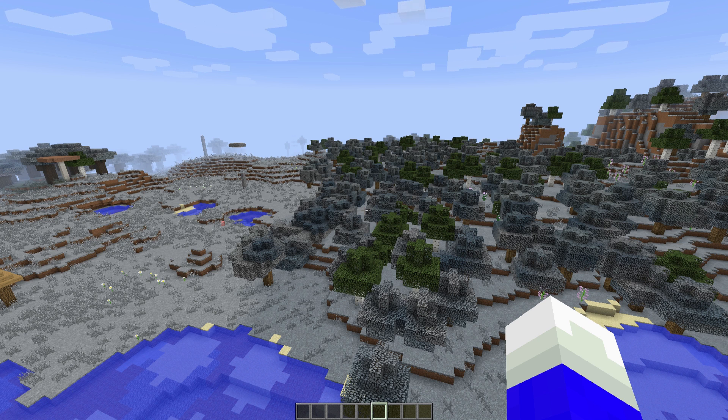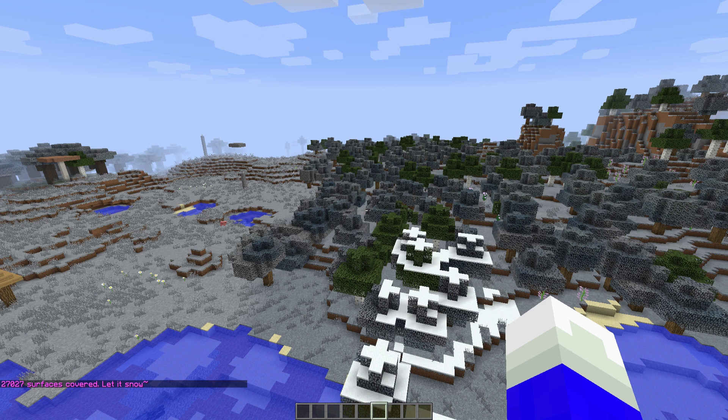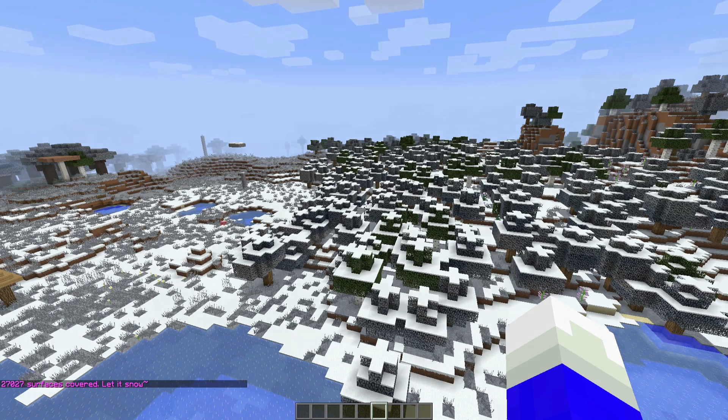The easiest way to verify that you have World Edit installed is just by doing slash slash. The actual command we're going to use is: slash slash snow. Then you want to specify a region — I always do 100, but you can make it bigger or smaller. Hit enter and there you go.